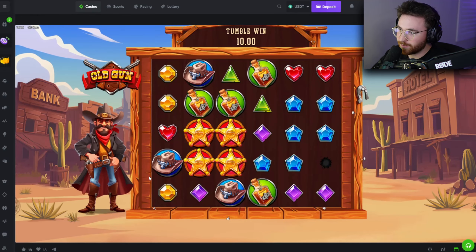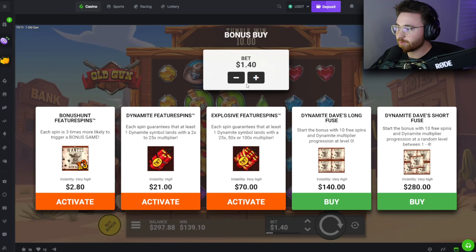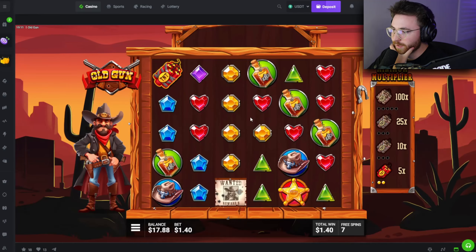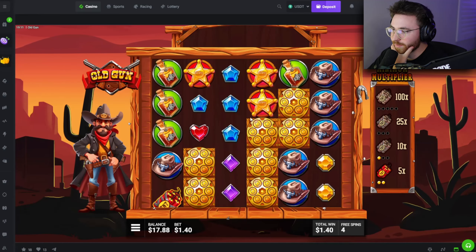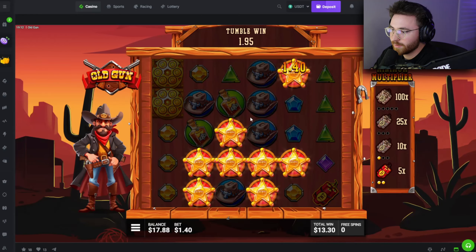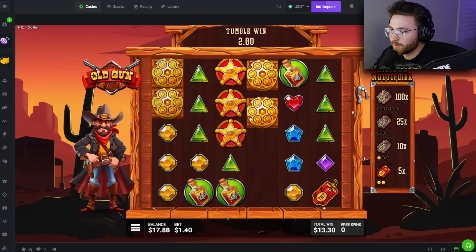I'm going all in — that's just how I'm feeling today. We're starting at level one on the super buy, 140-dollar bet size — very expensive. I feel like buying the super buy and getting level one is terrible. We need two more scatters in the next two spins. This might have been a robbery. Maybe it clears out and drops in the scatters — maybe a fat multi. It's still tumbling but it won't get me to the next level. That was a robbery.